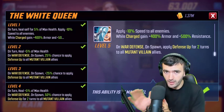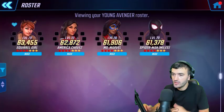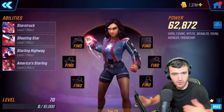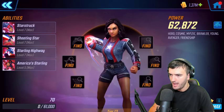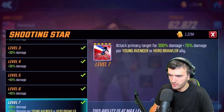Now let's move on to all the character reworks. Starting with American Chavez: her trait now gains the Young Avenger tag. Her passive is updated so that Young Avenger and Hero Brawler allies gain 20% max health. A small but solid change.